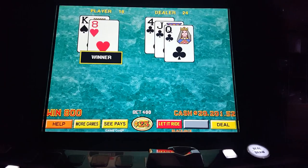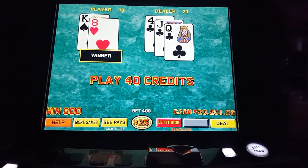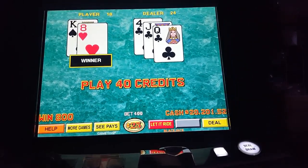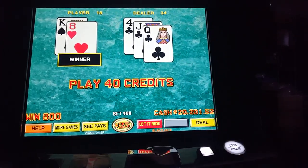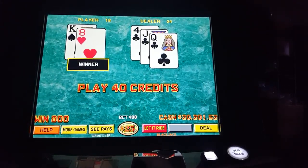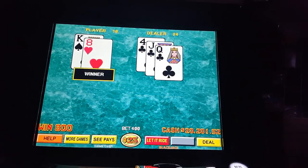You may wonder how I get so much credits on the machine for my higher wins. Well, I start out just putting a $100 bill in and keep repeating that until I get a $1,000 credit. Then I do the high-limit bet, then I double that and I keep on doing the double up feature on the blackjack. I could do the let it ride right now, however I'd probably lose the $20,000 and I'd rather keep it on the machine.